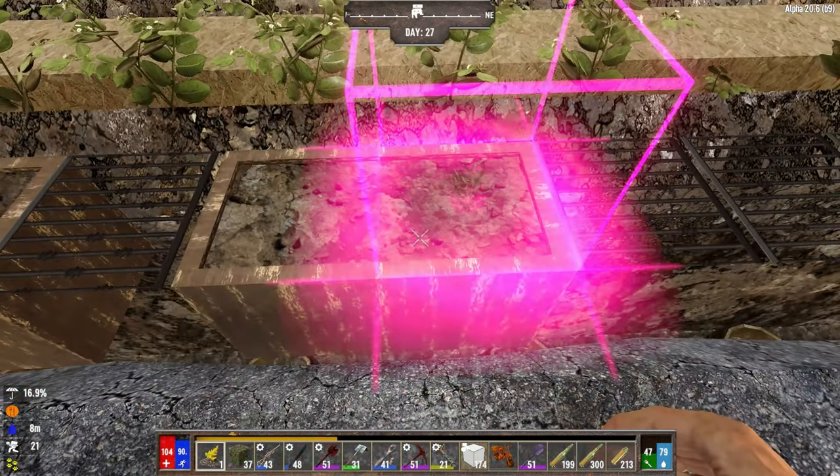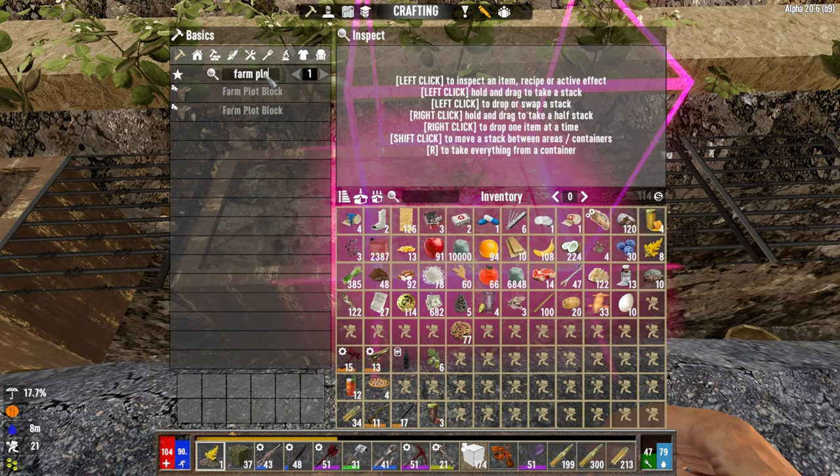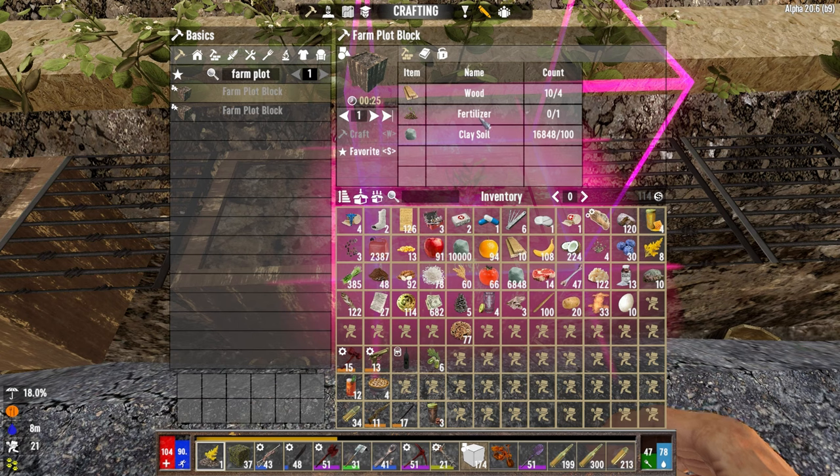These are the farming plots. Farming plots are a lot more difficult to make. You either require fertilizer, or you need these items that you get from zombies, animals, and nitrate. You can get them from those as well, and you can harvest those things with a bladed tool.